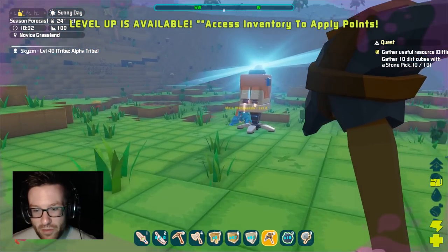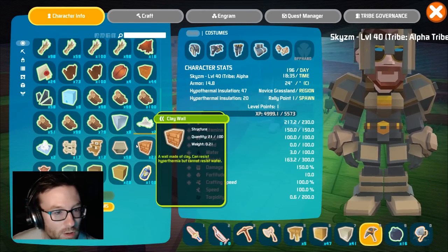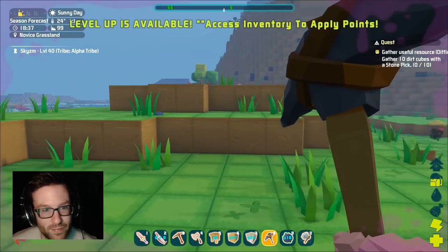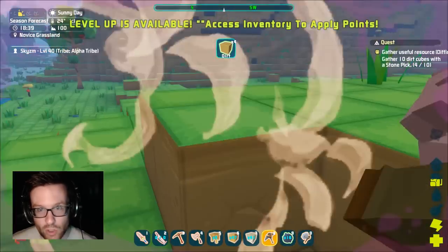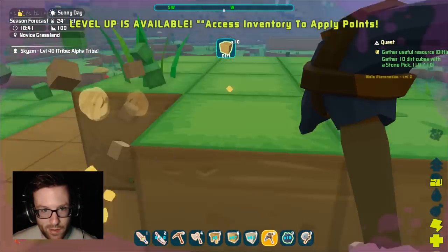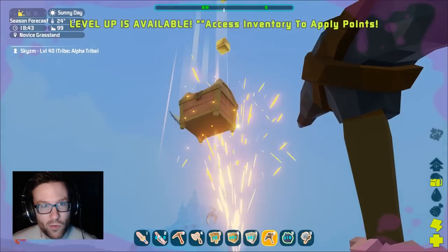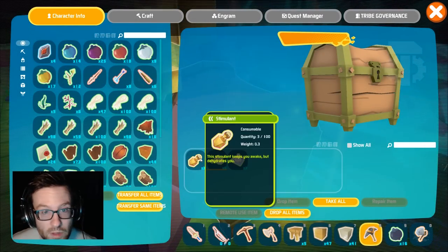We're level 40, we just got over here. I'm starving — oh crumbs. Hang on, do we have food? We don't. We'll take care of that in a sec. We don't have any food or water, great. So the quest is kind of silly — we just have to mine ten dirt blocks with a stone pick. It's like the quests don't really scale with your level here. But you know what does scale?